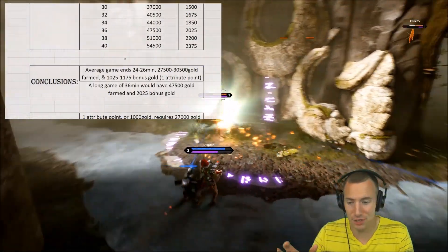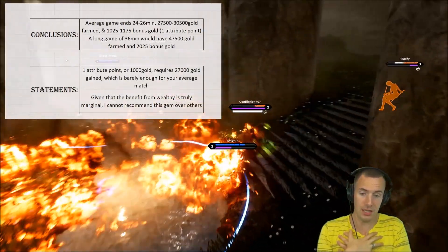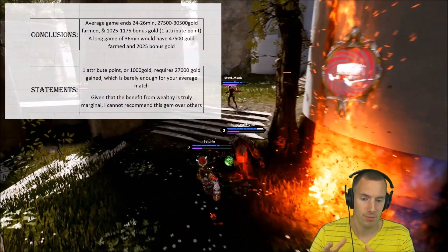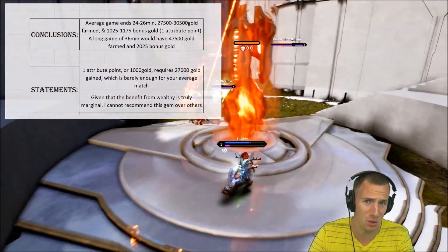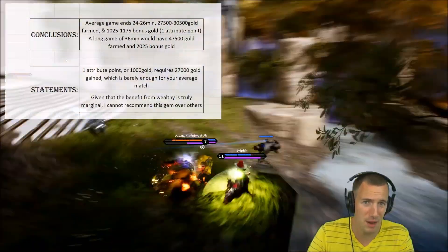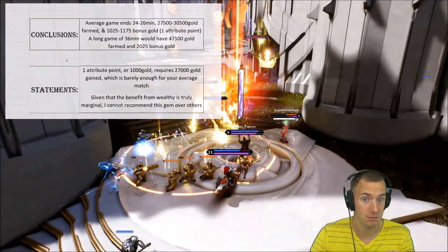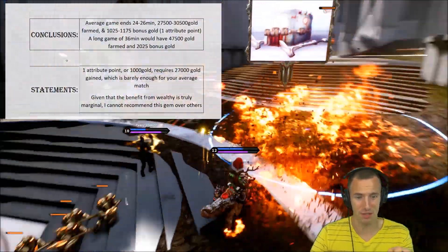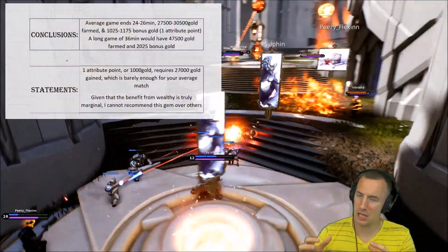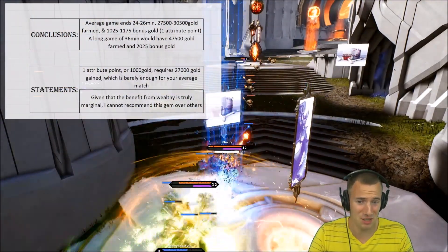It's looking like it's not very good. One attribute point, or 1,000 gold, requires 27,000 gold to be farmed — which is barely enough for your average match. You also have to remember that's after tier 7, so you have to add 7,000 gold on top of that. Your average match is not going to see that, and even if it does, you're only talking about one attribute point.